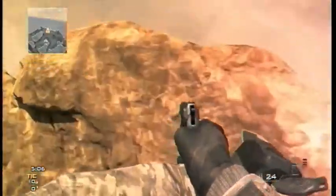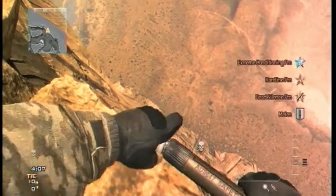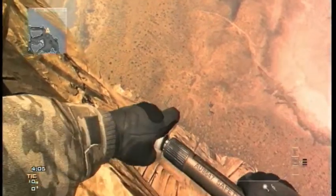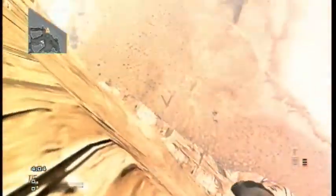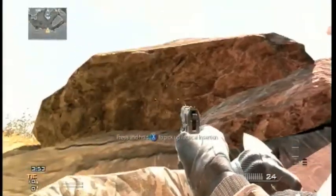Jump on top of the rock just like I'm about to do — in case you wonder where it is, it's right there on the map. Now you're gonna want to take your tactical insertion and slowly, slowly, slowly walk off the rock with it. Boom — land on the ledge, set your tactical insertion. You're in a little secret ledge for infected; no one can really get you unless you go down there or do a little 360 trick shot off the ledge.